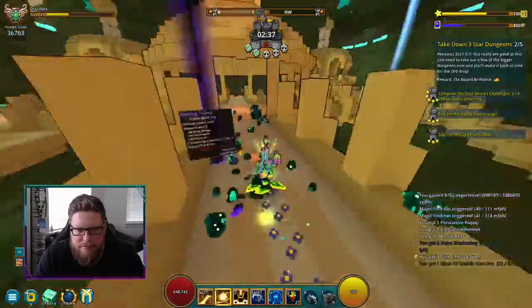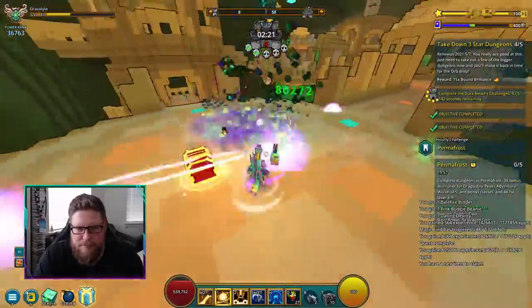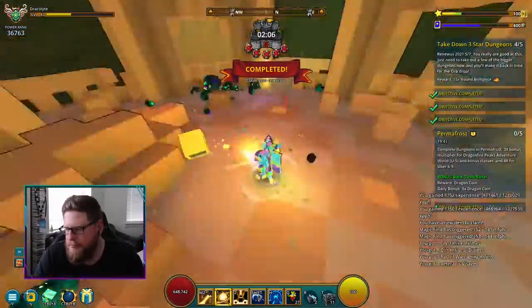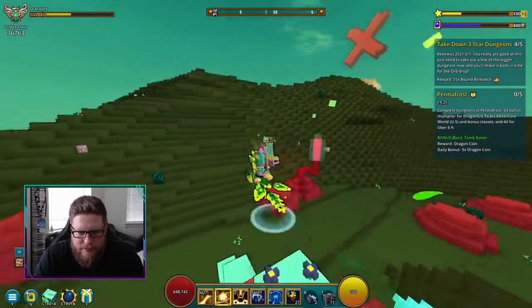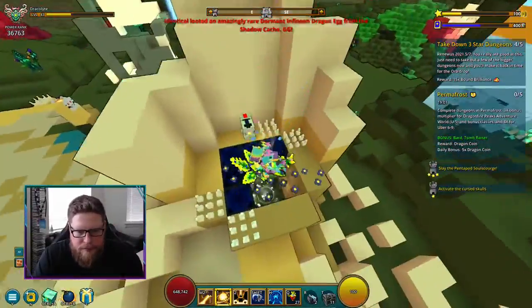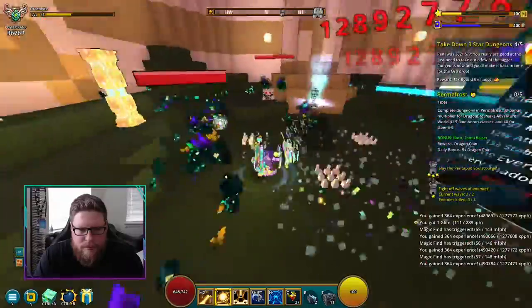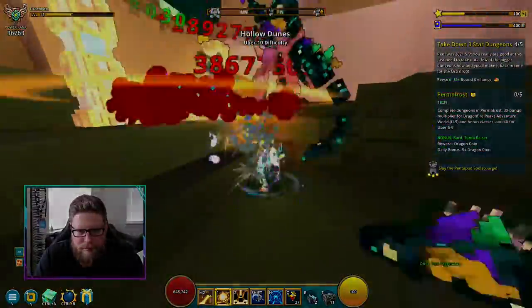Step number five is more of the same, but this time you have to do five three-star dungeons. It does work with five-star dungeons because there are two three-star dungeons inside a five-star dungeon, so you can knock two out at once. Just go around doing whatever you normally do and you'll get your five three-star dungeons done — that's step number five.